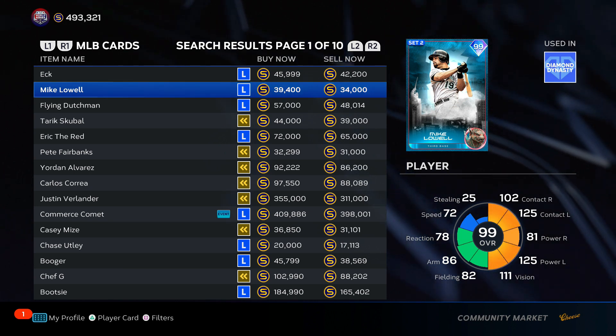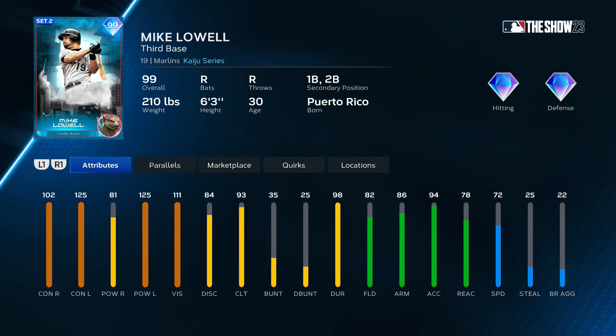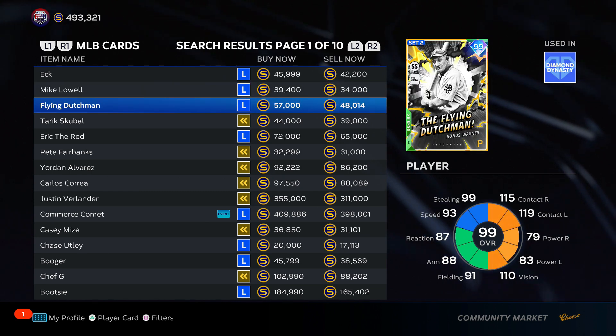Mike Lowell — the pronunciations and nicknames are going to be fun in this video. His pie chart's not the best: 81 power versus right, and 93 clutch. Diamond defense, plays third base. He looks skinny — they're telling me he's 210 pounds but he looks like a 5'10", 160-pound person in this image. I'm putting him in D tier. For 40k, there's definitely better options available.